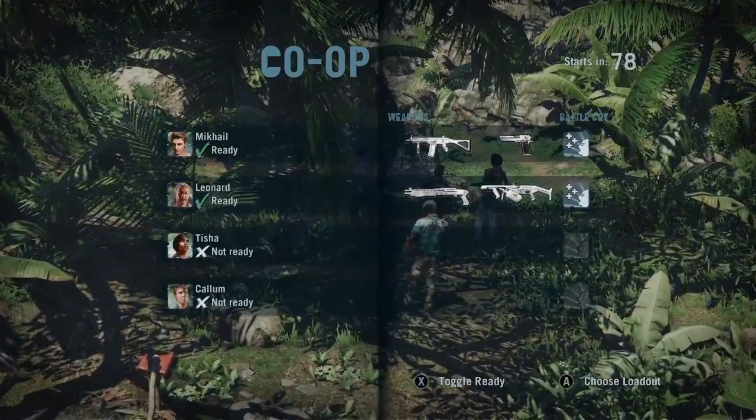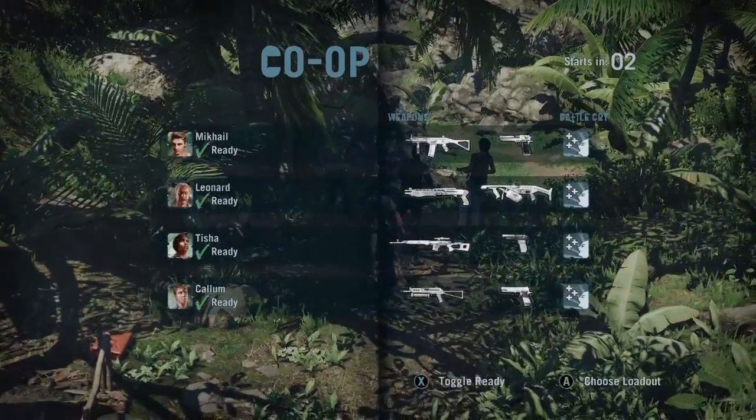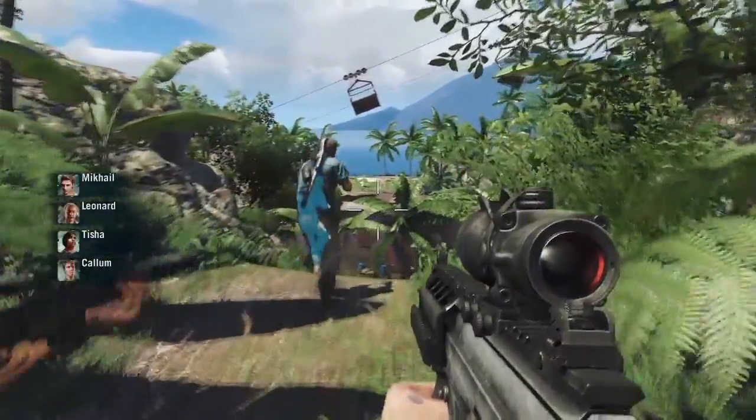Co-op takes place six months before single player. And these four strangers have teamed up and come to the island to hunt down the man who betrayed them and get back the money he stole. And with their backgrounds, they're just the sort of people who can tackle the island head-on.